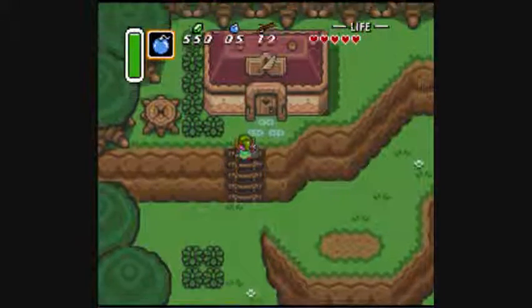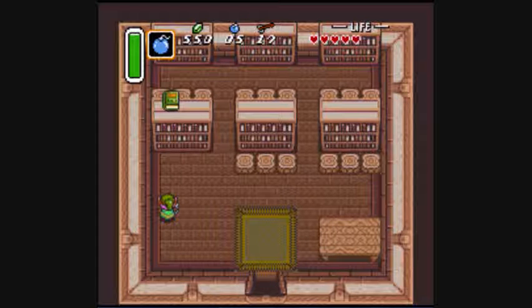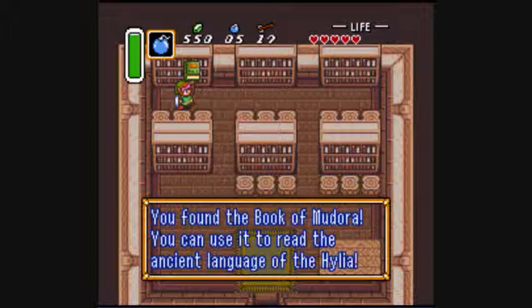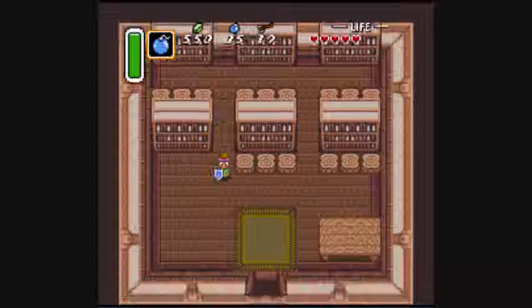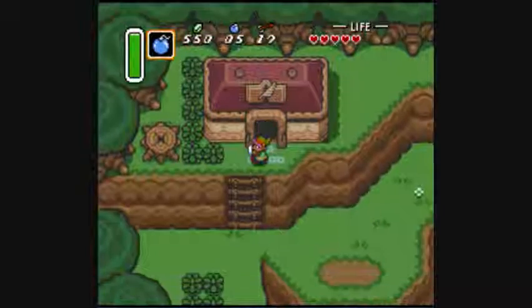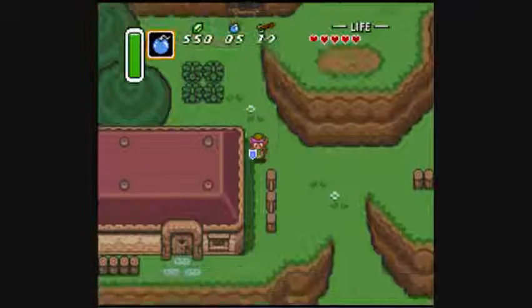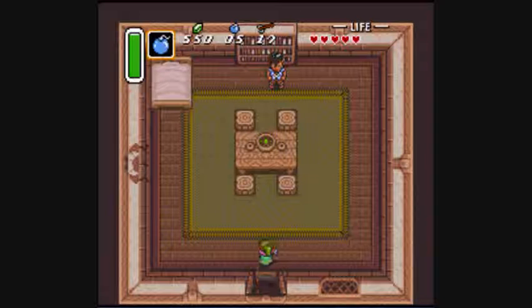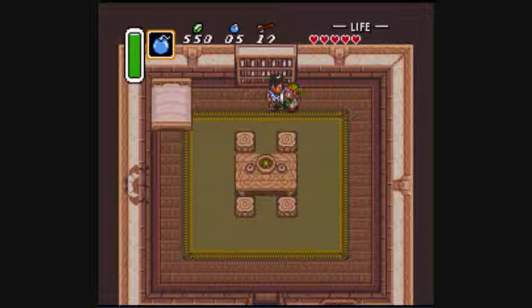But anyway, we need to go in here because we need to knock a book down. We couldn't get this earlier, but now we can — although to be fair I should have shown it off earlier to make that make more sense. It's called the Book of Mudora, which allows us to read the ancient text of Hylia. I don't know why the Hylians are ancient beings even though Link is one — that doesn't really make much sense, but oh well.